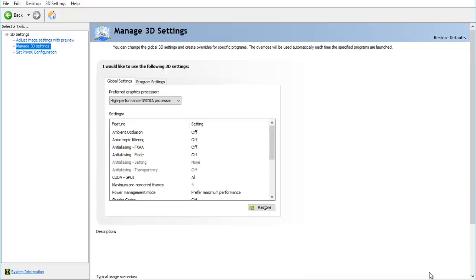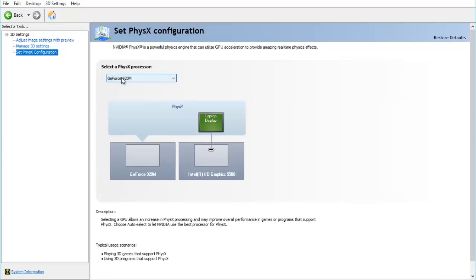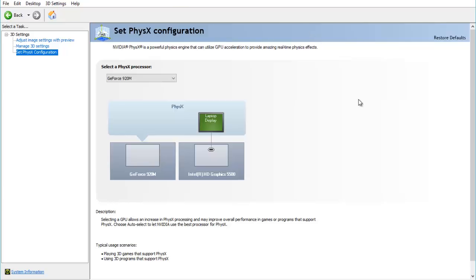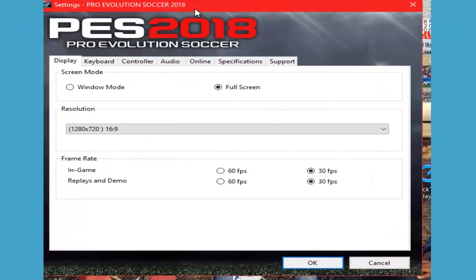After clicking apply, go to the third option — set PhysX configuration. This is where you tell your computer which specific graphics processor to use when using either an external display or an internal display. Select on for that option.